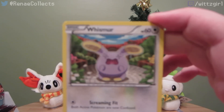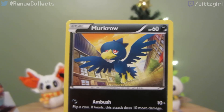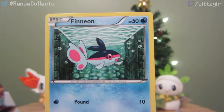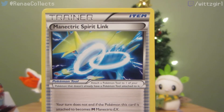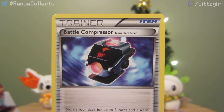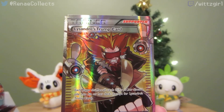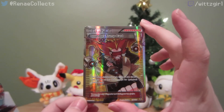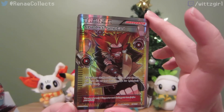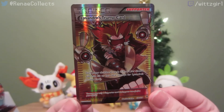Whismur, Whismur, Murkrow, Fletchling, Helioptile, Finneon, Manectric Spirit Link, Loudred, Battle Compressor, reverse Gengar Spirit Link, and oh very nice — we do already have this but we got a full art Lysander's Trump Card! Very nice. He looks very aggressive but I really like the way that looks. Very cool.